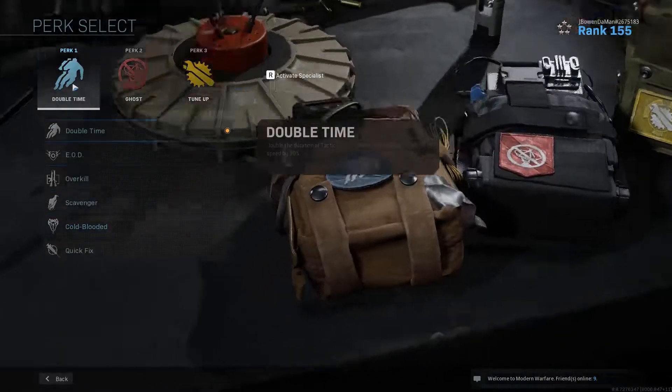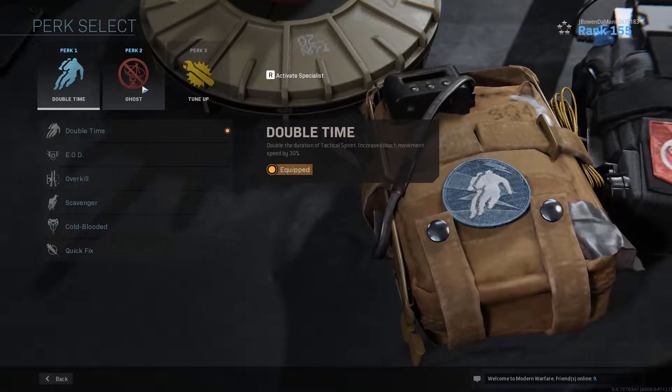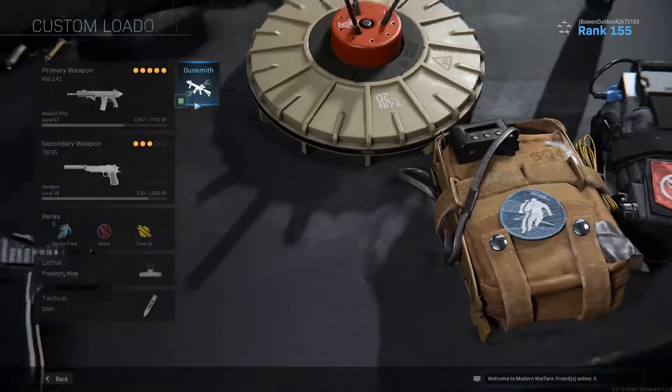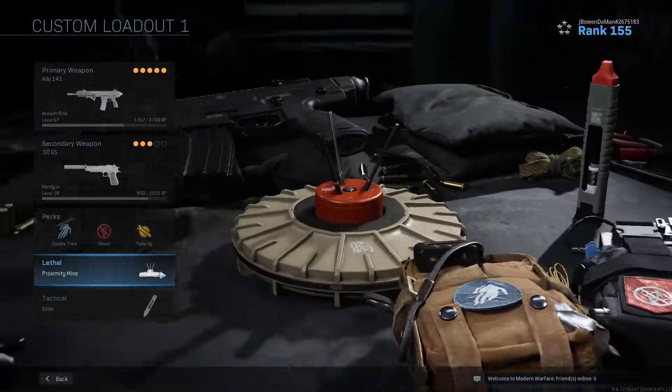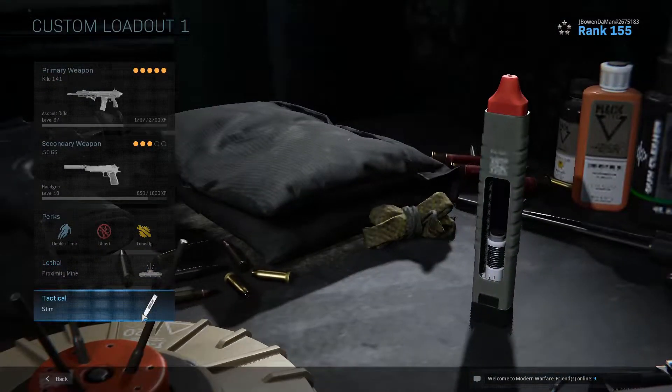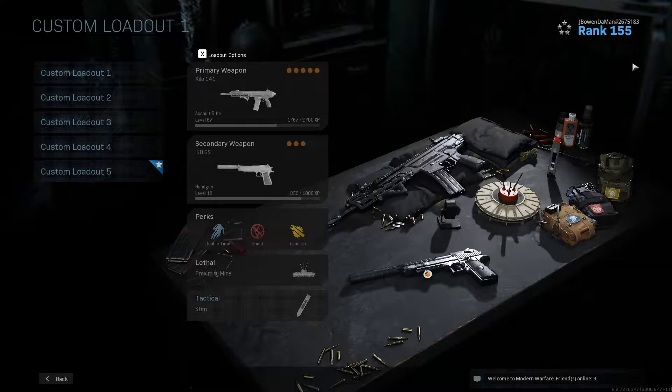We use Fully Loaded just so we can stack out our ammo because we are not running Scavenger. To run and gun we use Double Time, Ghost — it's just a mandatory go-to perk for every class. Ghost and Tune Up so we can get Dead Silence a little quicker, plus Proximity Mines and Stims. That's the class setup guys, hope you enjoy the gameplay — use this class, peace.